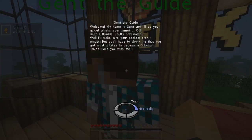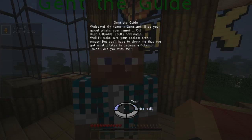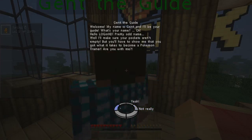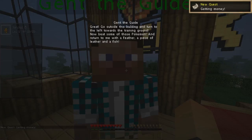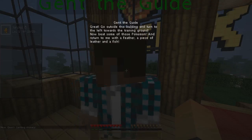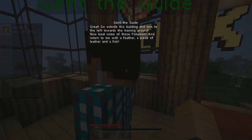What's your name? Hello, Logan — Logan HCI. Pretty name! I'll make sure your pockets aren't empty, but you'll have to show me that you've got what it takes to become a Pokémon trainer. Are you with me? Hell yeah, buddy! Great — now go outside this building and turn to the left towards the training ground, beat some of the Pokémon, and return to me with a feather, a piece of leather, and a fish.